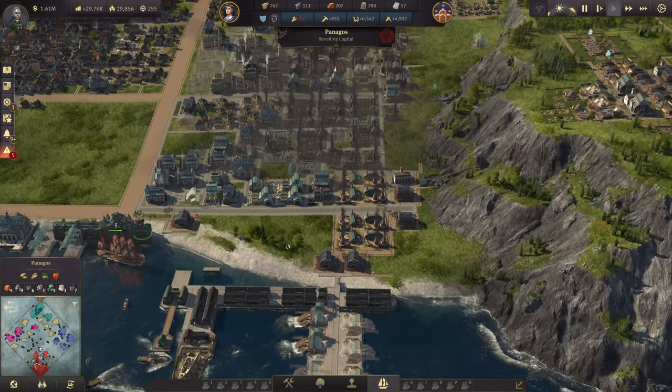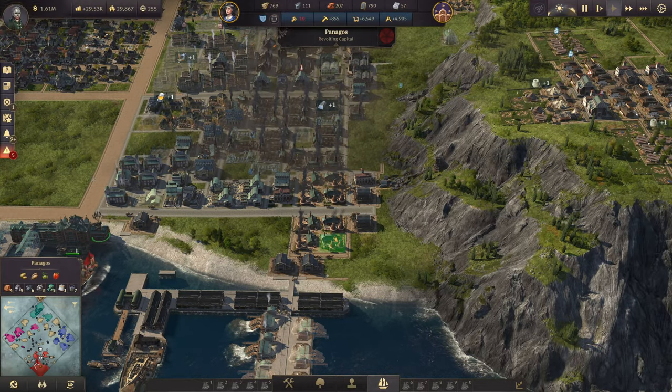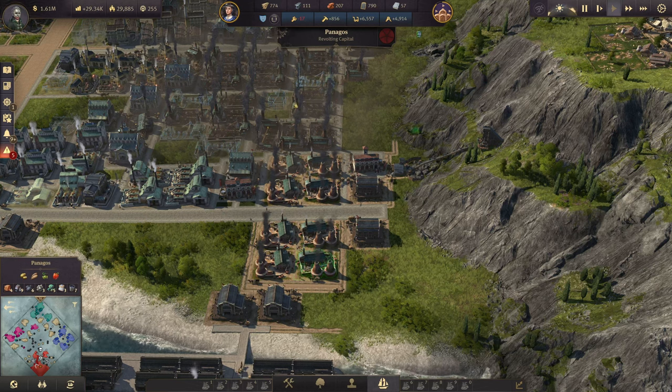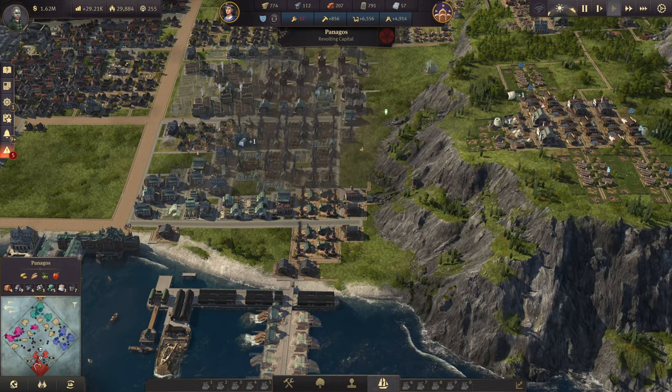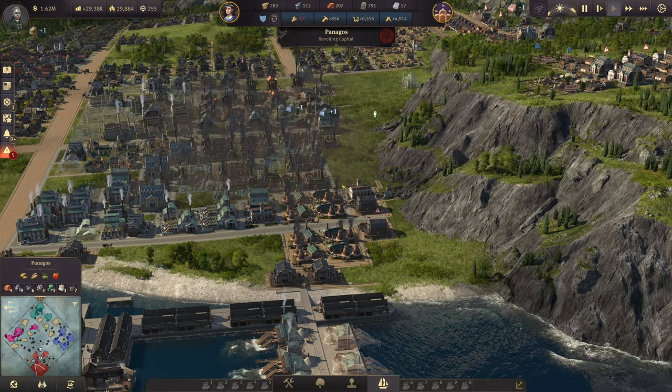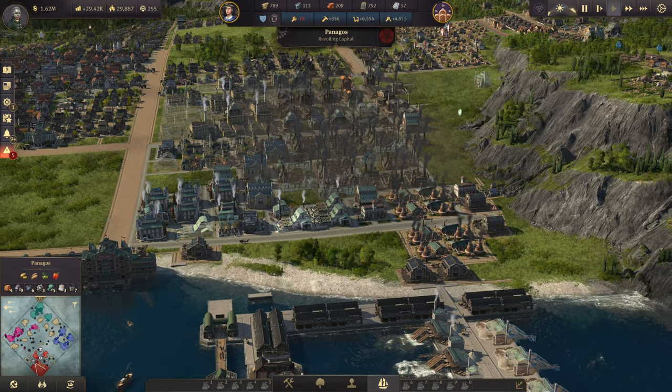That is all I want for now. Before we continue with the trains as well — the clippers are on the way — we still need to move a few buildings around. We do have the brick factories. My goal is to have two big industrial zones working in Panagos at some point.